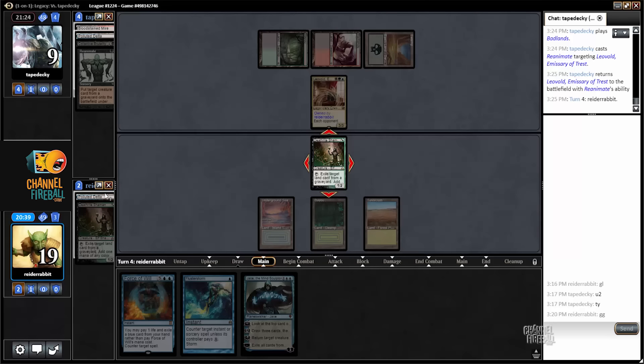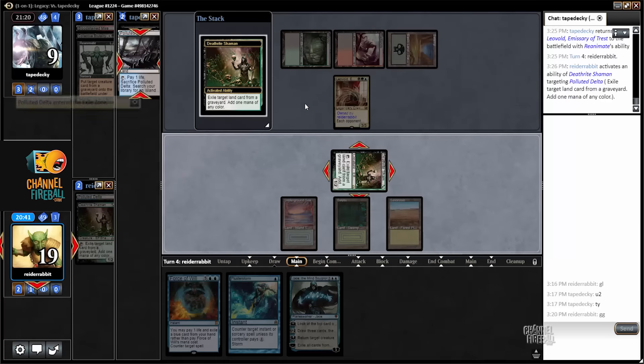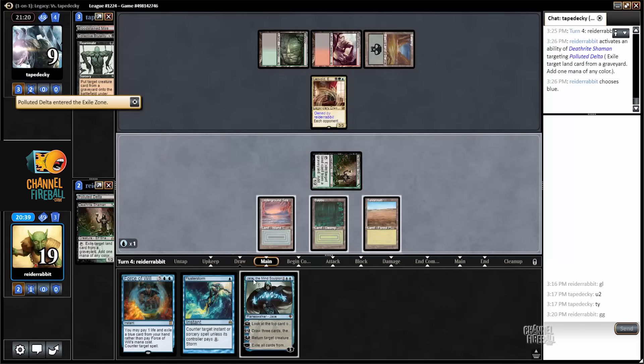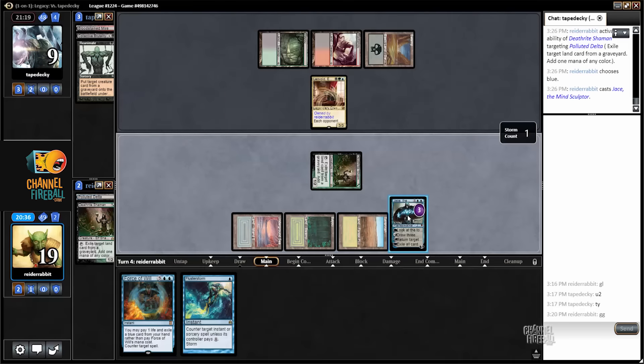I don't want to be too passive here, so I'm going to cast Jace and fateseal myself. I can bounce Leovold next turn, but for now I don't want to give my opponent an extra card at the crucial moment where I'm tapped out.